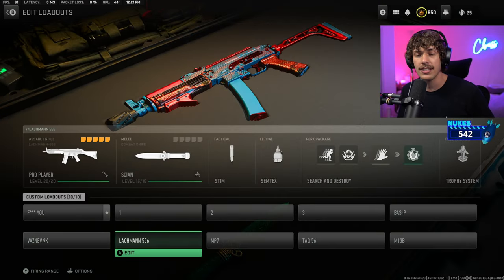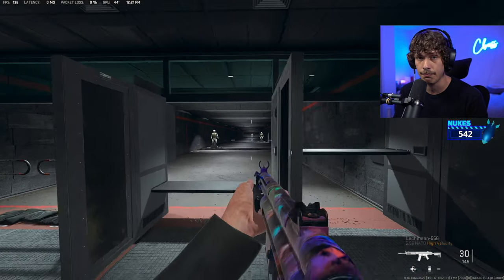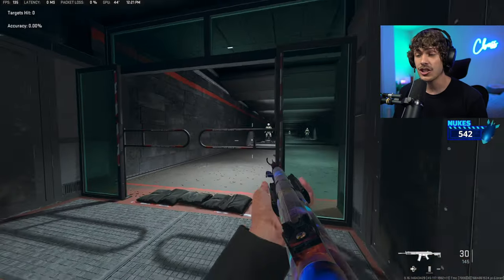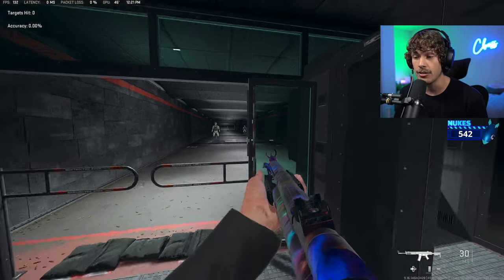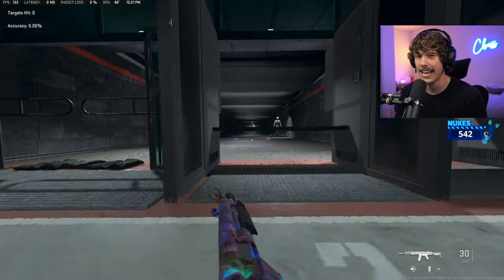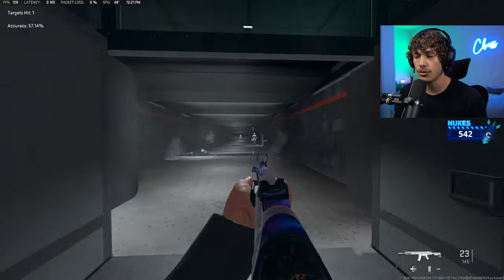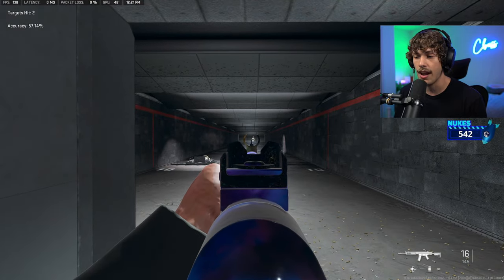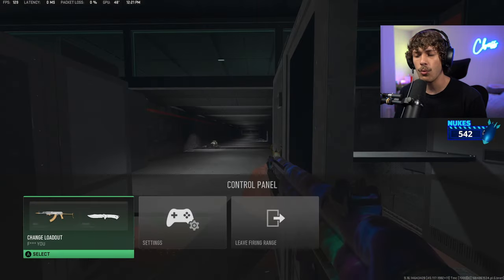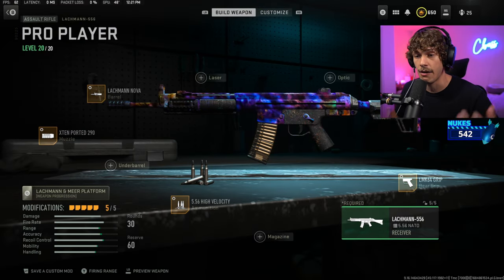The next weapon is going to be the Lockman 556, which just got a massive buff in the most recent update, making it a top-tier meta weapon to be using in ranked play. I actually might like this weapon a little bit more than the TAC 56. It now has a lot of mobility, absolutely zero recoil, and a very good time to kill — I won't be surprised if this weapon gets GA'd very soon.